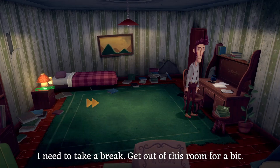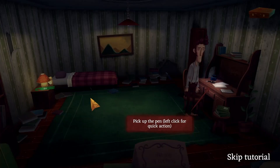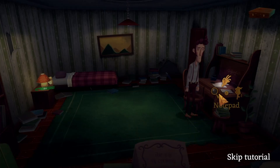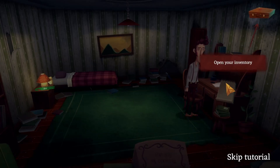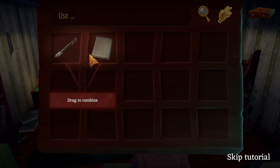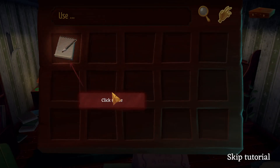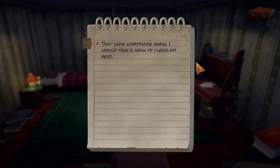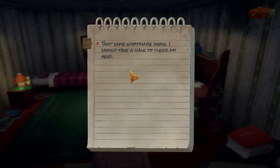'I need to take a break, get out of this room for a bit.' Pick up the pen — left click for a quick action, right click an object for more actions, open your inventory, click to use. 'That same nightmare again. I should take a walk to clear my head.'